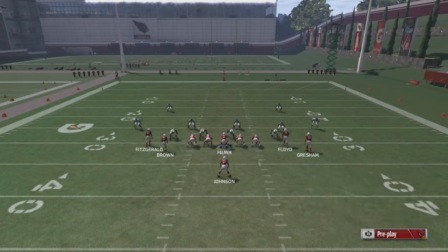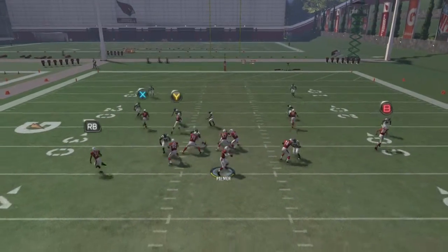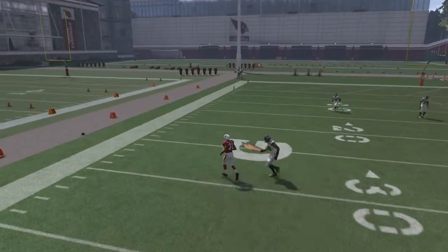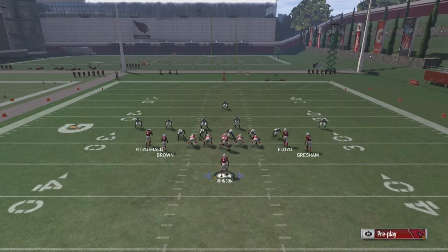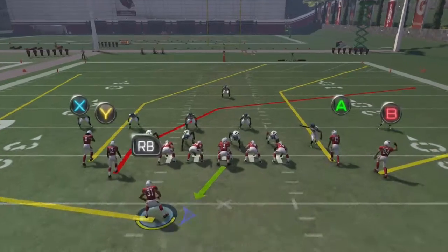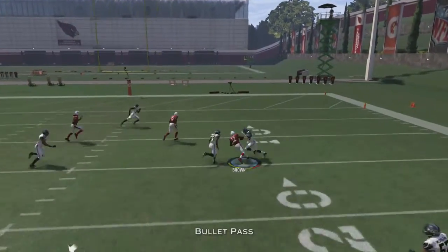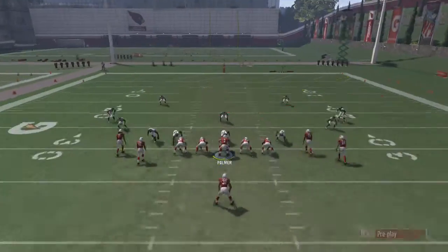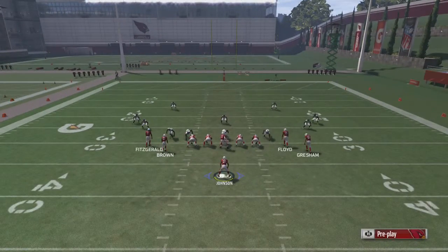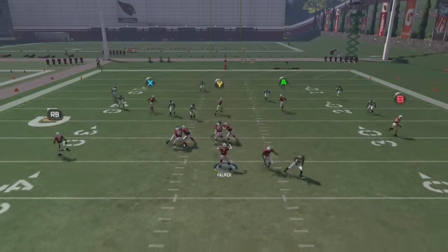The next thing you can do is put the running back on a wheel route and move him to this side. He'll be wide open on the sideline. Hike the ball, hit Y — boom, easy gain.